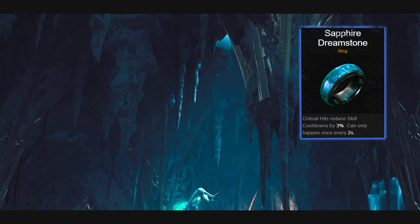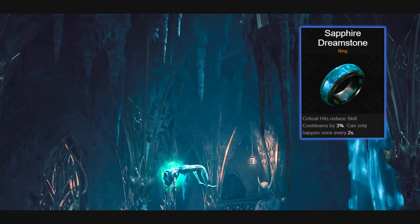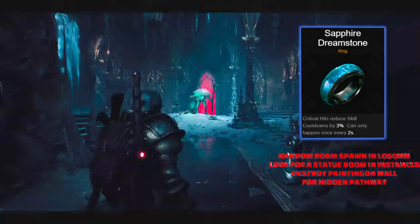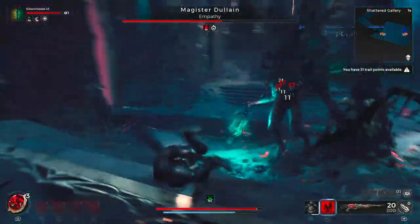For our next ring, we're going to be covering the Sapphire Dreamstone. This is a great ring for anyone who wants their skills on cooldown more often, as critical hits are going to reduce skill cooldowns by 3%. This can only happen once every two seconds, but if you have a higher crit build going on, this ring can honestly make the difference between your skills being up or down very, very often.